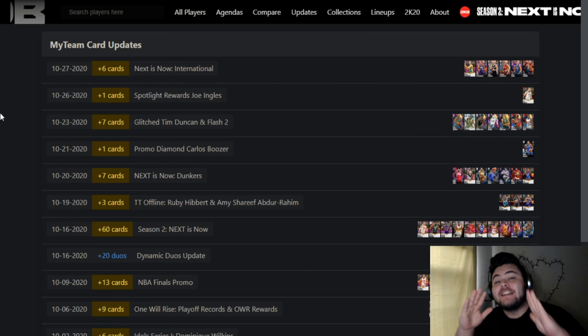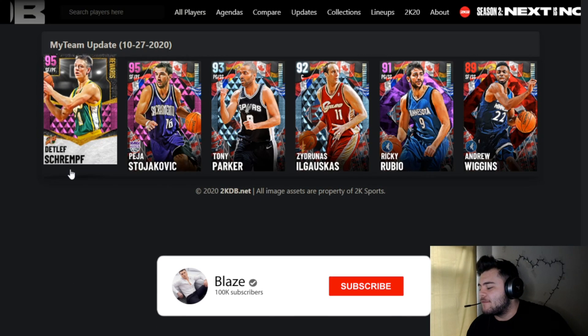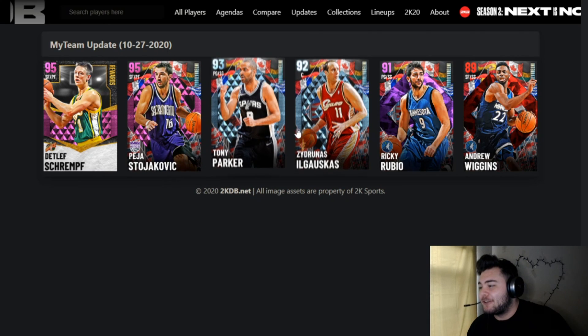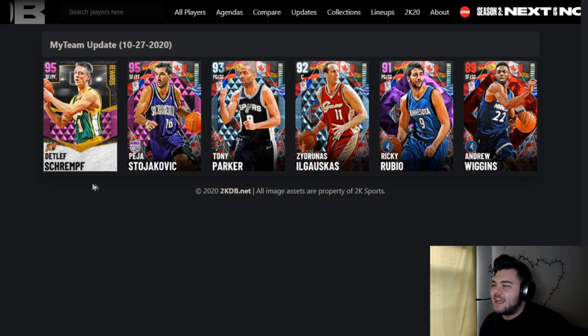Hey, welcome back y'all, it's Phoenix. Today we're going to be going over one of the new promos that just came out — it's 10 o'clock right now — and it's going to be the International Next is Now promo. You can see we do have Deadlift Scrappy, Peja Stojakovic, Tony Parker, Ricky Rubio, and Andrew Wiggins.